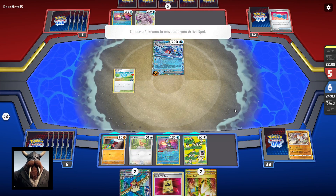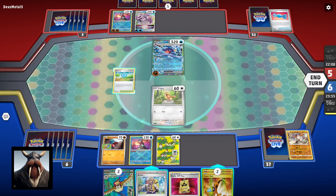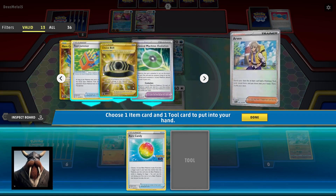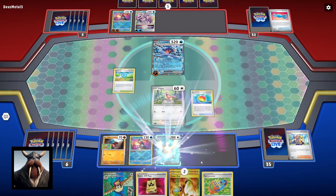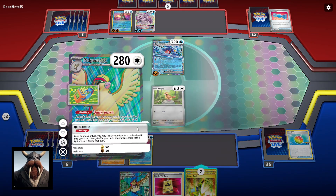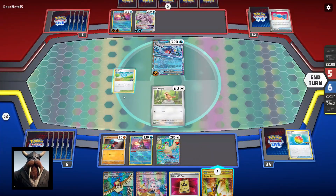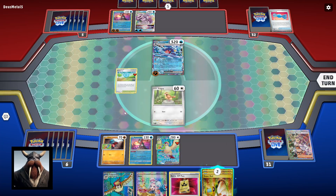Fortunately that went by so hopefully we pull something — if I get an energy that'd be nice. Arvin — I can work with Arvin! We're gonna pick up a Rare Candy and... tough call, I'm gonna Tool Jammer. Are you gonna go Pidgey out on the bench? We'll attach the Tool Jammer there. Right now we're gonna pick up for Iono. Pretty decent enough hand, I can't really complain. Oh shoot, that's right — we played our Arvin for the turn. Iono's fine, I'm happy with it.